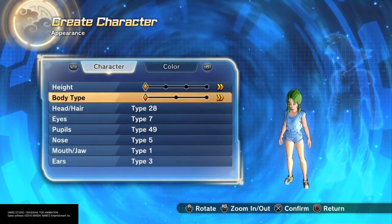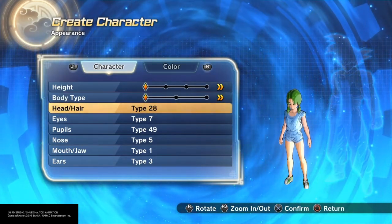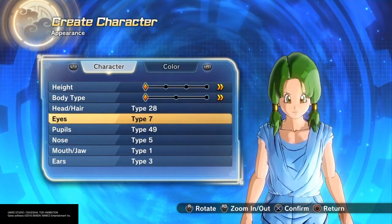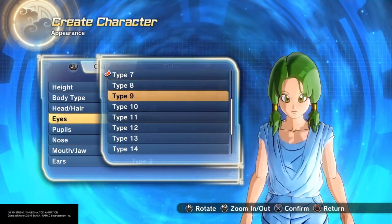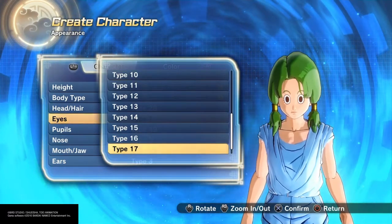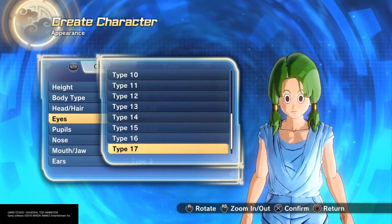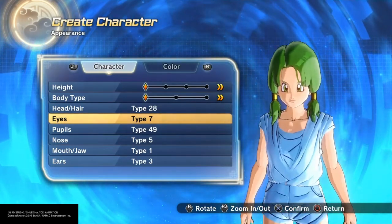I went with the first height and first body type. I gave her head hair type 28. For the eyes, I gave her eyes number 7. You could also go with eyes 17 — they look more accurate to how her eyes actually look, but you can't change the color. So I went with 7 because you could actually make them green, and her eyes are green.